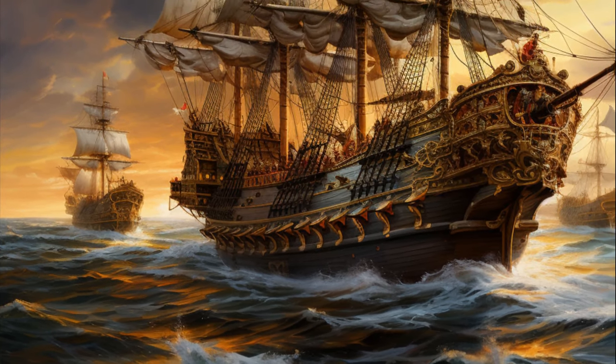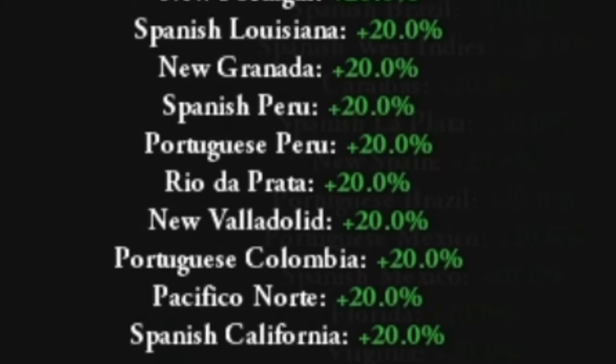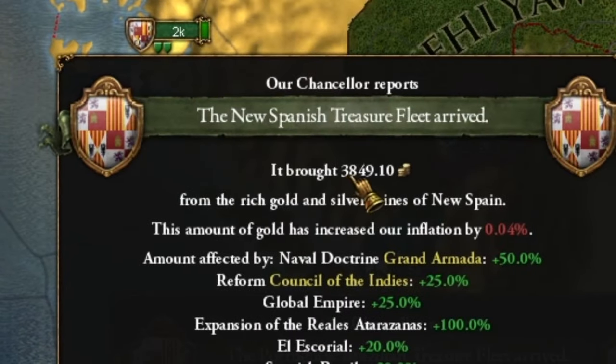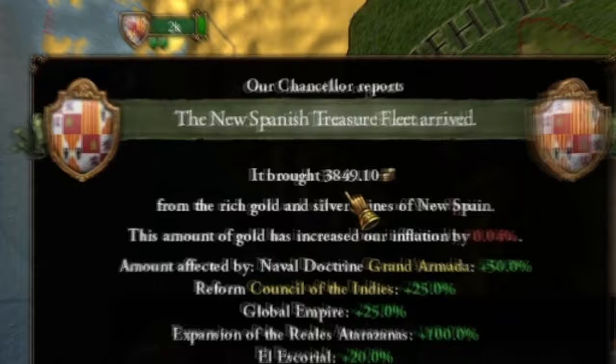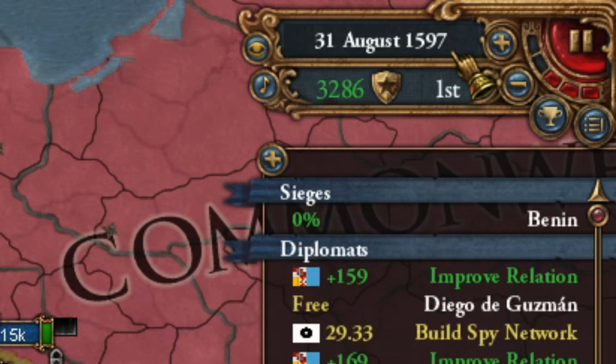In today's episode, I'll show you the power of the Spanish Gold Fleet, which from such a small transport every three years, thanks to the right colonization strategy, started delivering us almost 4,000 gold every half year. Thanks to this, my Spain has over 1,000 total income before the year 1600.